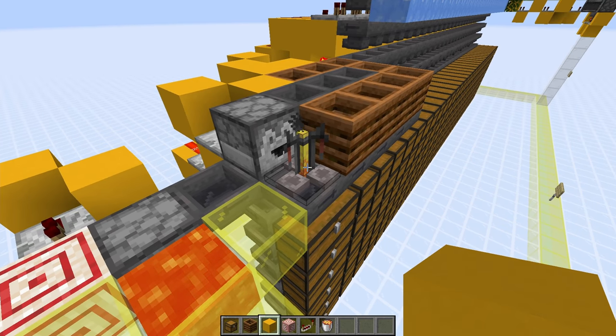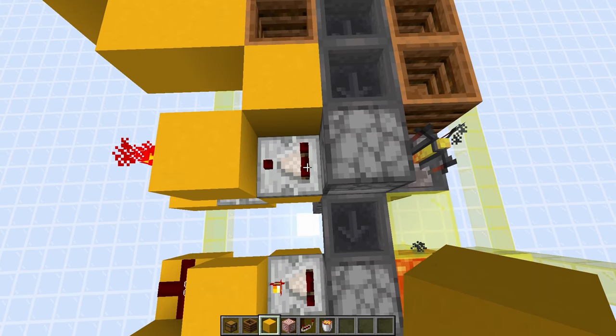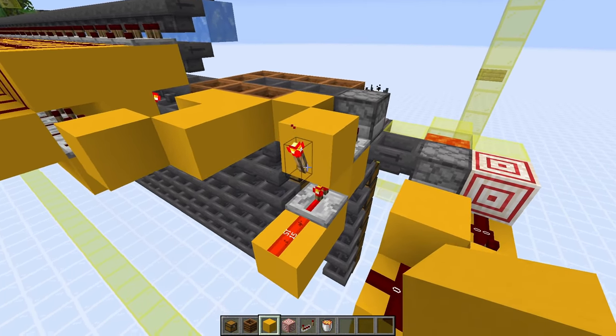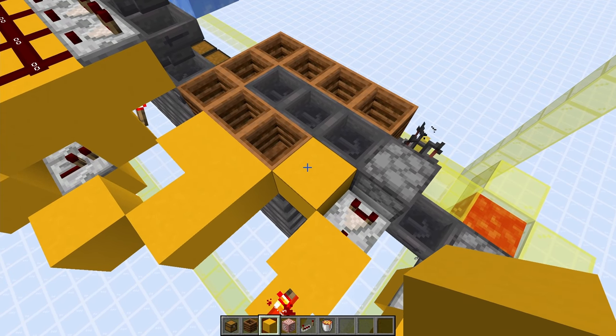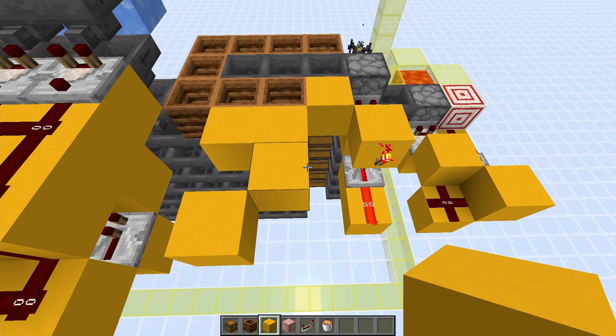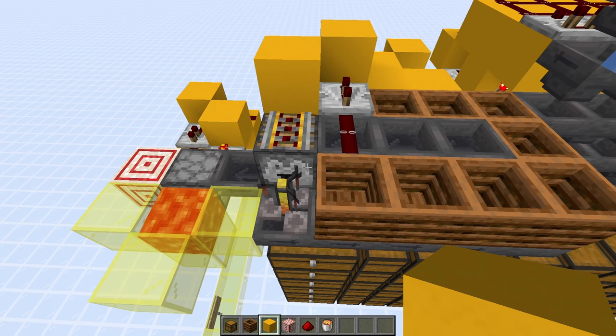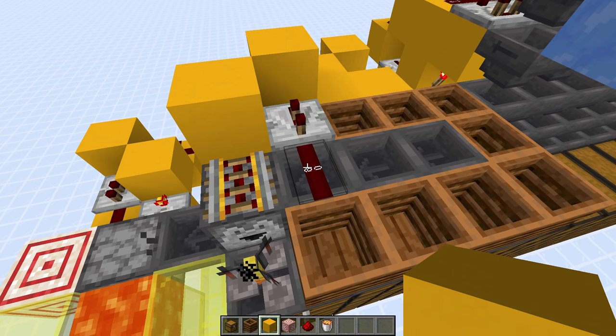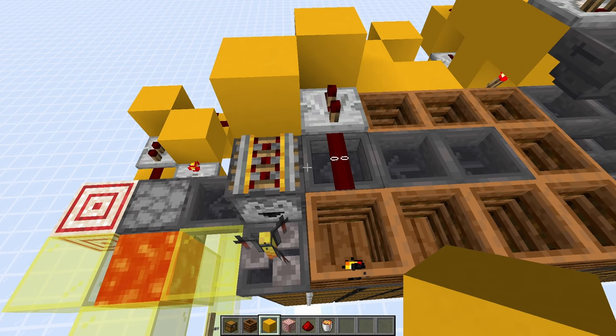Next, come to the dropper that's behind the brewing stand, and add a comparator here pointing into a block. After that block, we have a redstone torch just here. Then we need to add some solid blocks here — one here, then these three here, and then this one here. Next, add a powered rail on top of the dropper here in front of the brewing stand. Then add a piece of redstone dust on top of this hopper that goes into it.